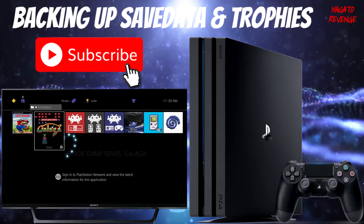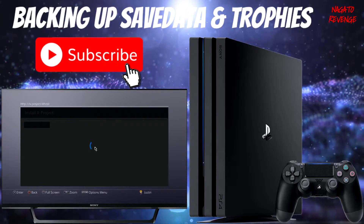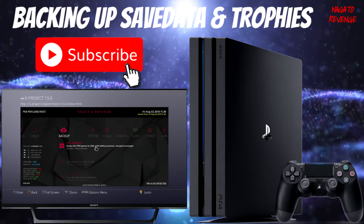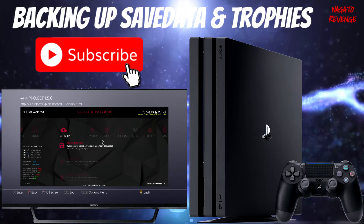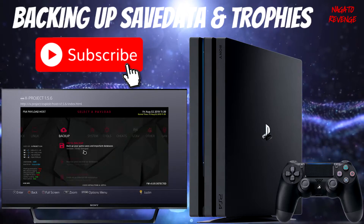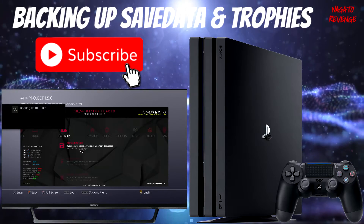Alrighty guys, so we're back on the PlayStation 4. As you can see I haven't run any payload yet since all my emulators have the lock on them. What I'm going to do now is go ahead and run XProject. I already have it set up in my user guide — you can also use the URL web link method. Scroll all the way over to where it says Backup, and we're going to back up our trophies, game saves, and important databases. The one we need is the DB SG Backup by Stude — shout out to him. Make sure XProject is loaded, plug in your USB, and hit X.